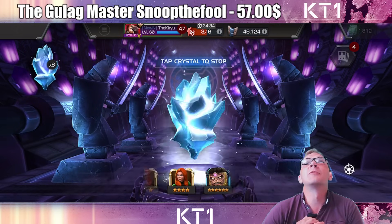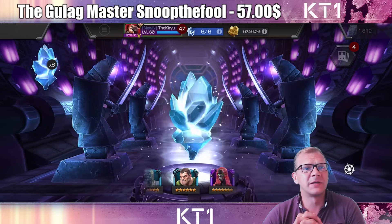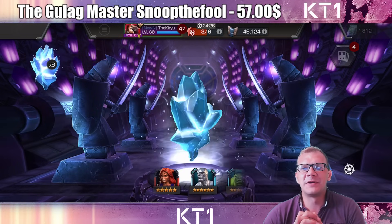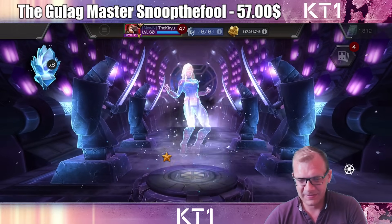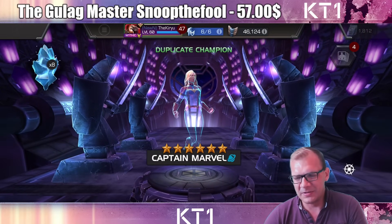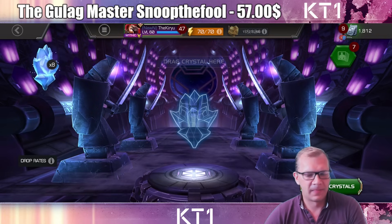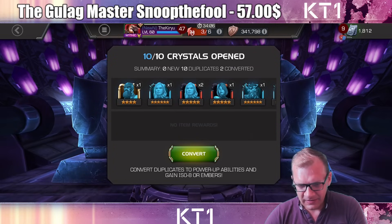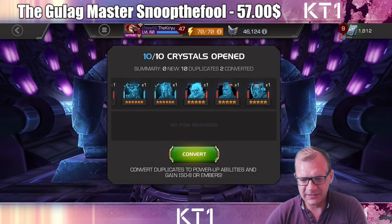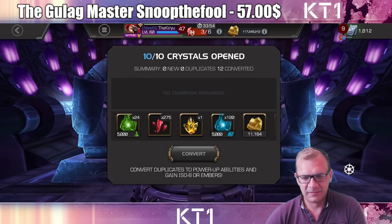There is obviously one champion in particular that I absolutely do not want to see here — one champion I would never want to see in any of these crystals. Hey, we got a six star, that's neat. Still don't know how hard is the seventh time, but something — okay fine, fine. Pop him open. Nothing new. At least we got some six stars, so that's neat. This is better than average for sure.